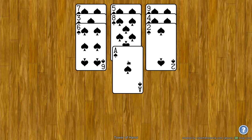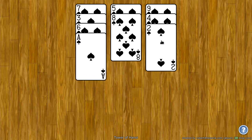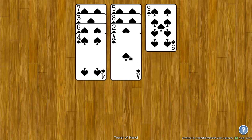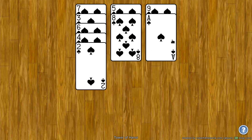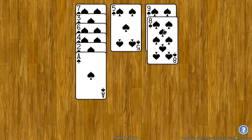I can put the ace of spades on the six of spades because the ace is less than six. I can put the two under the eight. The ace can go under the two. The four is less than six. Ace is less than nine. Two is less than four. The ace or one is less than two. And now I have an eight, which can go on the nine.